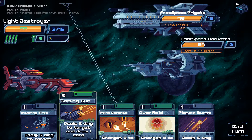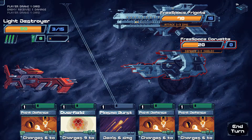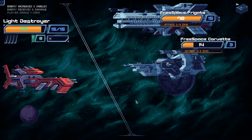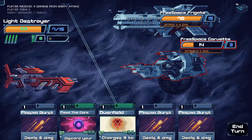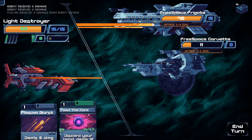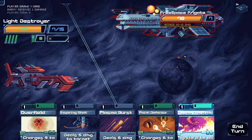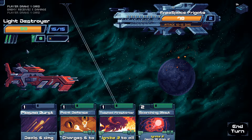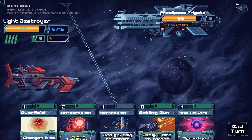A little damage there. Immediately go for Gatling Gun — need to draw a card. With 4 energy: Inspiring Shot for more card draw. Attack incoming 3 to 9, so Overfield nullifies it entirely, then Plasma Burst. Double attacked right now — I can actually kill you. Overfield, Plasma Burst, Feed the Core to kill off one, then Plasma Burst on the other, and Feed the Core. Can't get through our shields. Attack 8 to 16 damage — Gatling Gun, that's free. Inspiring Shot, Overfield to max out shields with 2 energy left. Scorching Blast for 18 damage.